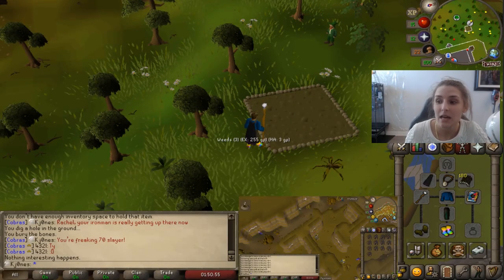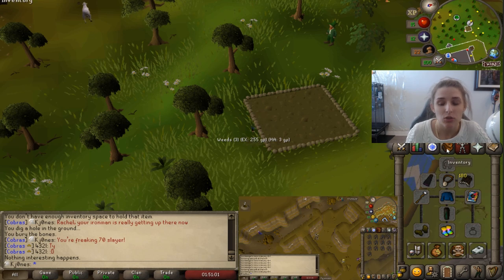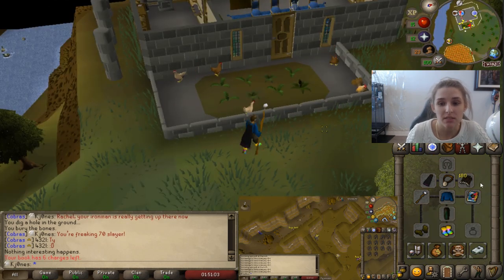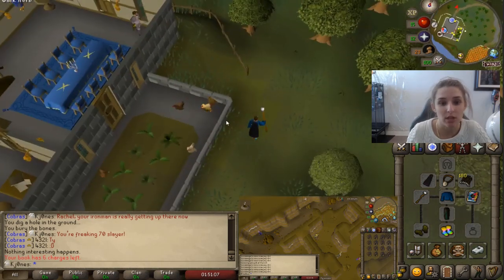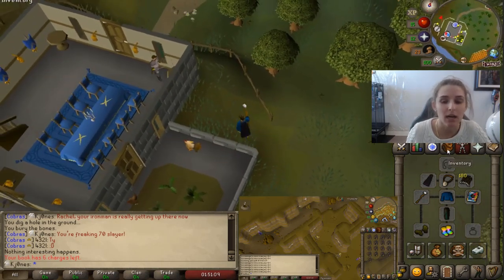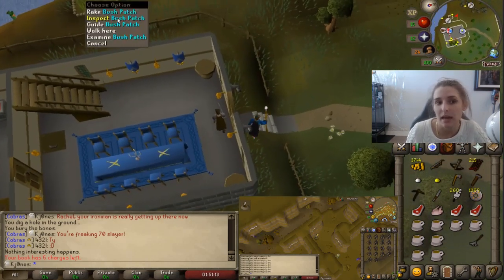I'm going to teleport using the Chronicle, which you can buy in Draenor Village. Basically you can buy pages for it and it teleports you to the Champions Guild area. It saves some time — it's kind of expensive but if you do some thieving and stuff like that, it's not bad.